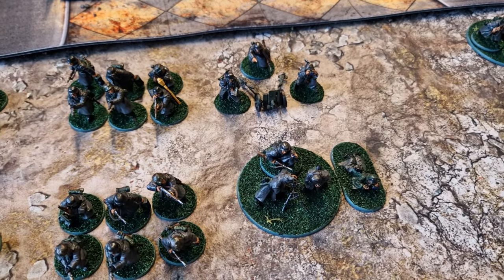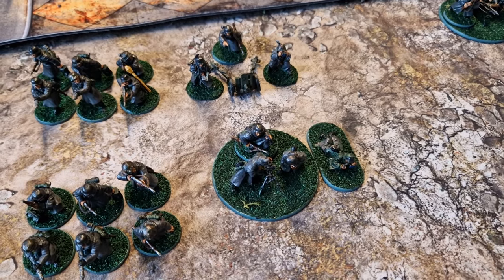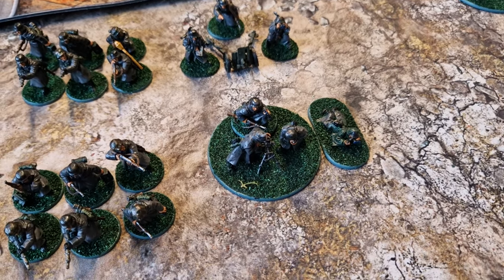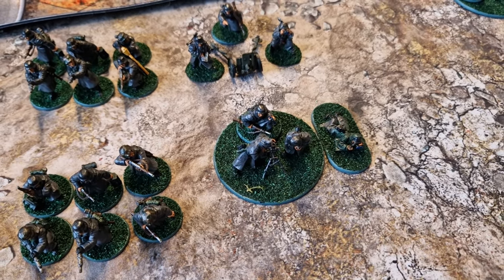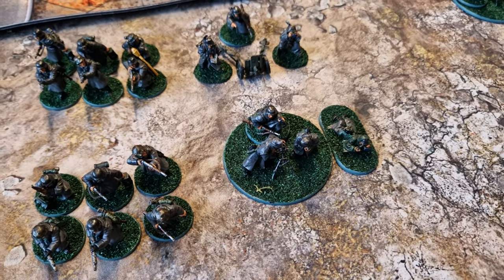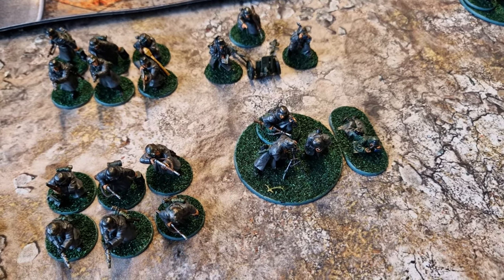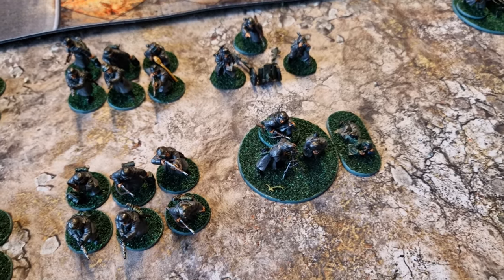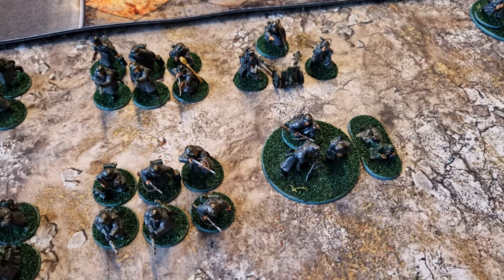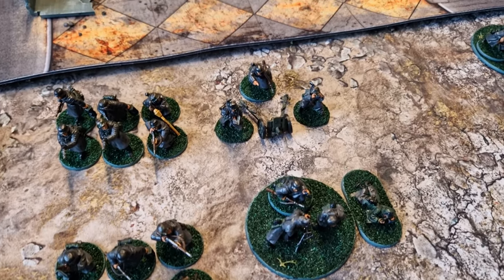In addition to these two units, we've also got some support teams. We've got a medium mortar which is going to be regular, and it's got a spotter. You cannot go wrong with a medium mortar - frankly, it is one of the best units in Bolt Action, it is an auto-include. It's very cheap, it comes with a good HE template with that two-inch template, and thanks to the spotter it can lob shells out of line of sight and still contribute to the battlefield whilst remaining safe itself. If you're a beginner at Bolt Action, just trust me, they're very, very good.